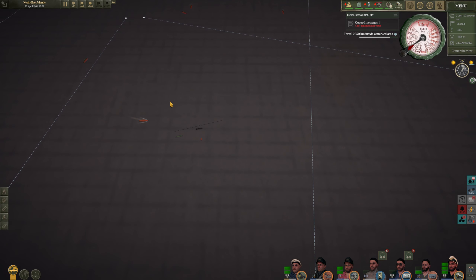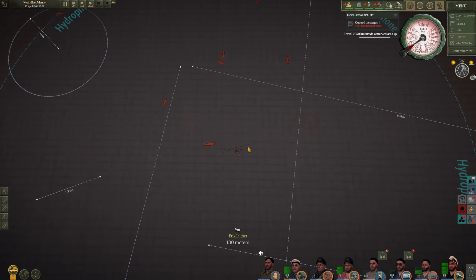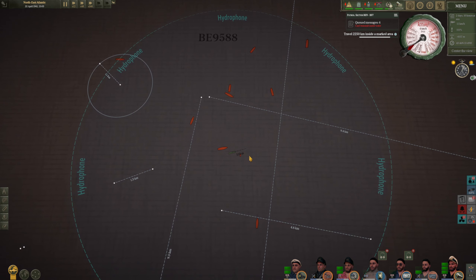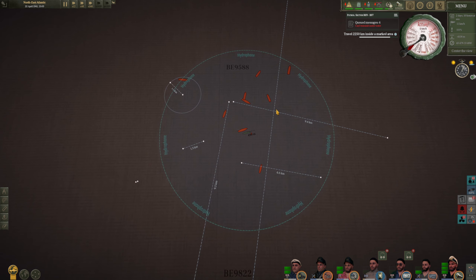That destroyer is definitely making its way overhead. This is what Schuster can hear according to his sonar contacts - the H94, directly overhead. We can hear the waves hitting the side of the lifeboat, we're that close. The other destroyers are now starting to close in a little on our position. The remaining convoy vessels that we were unable to sink are continuing north - but there are a larger number of these guys right on top of us.